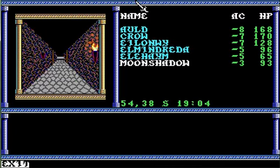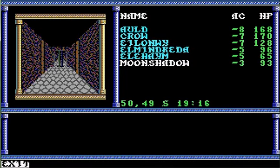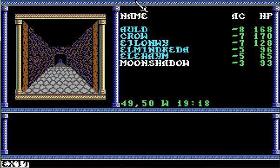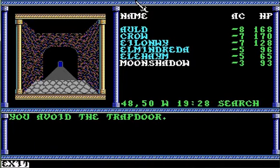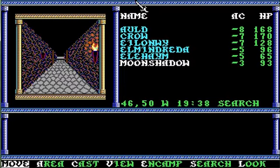Let's head back to the central shaft. We went south, we went north — west it is. You want to move with search on for this part. As you search, you notice a suspicious trapdoor on the floor. What do you do? Let's avoid the trapdoor. You avoid the trapdoor. And you can turn search off now.